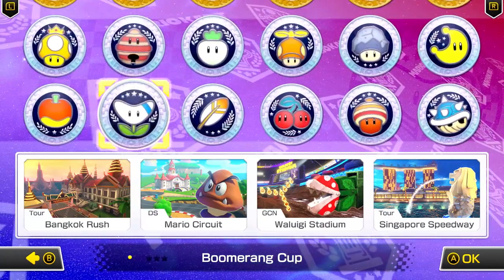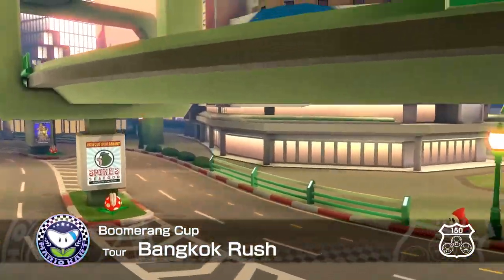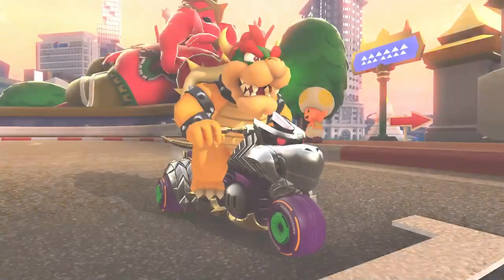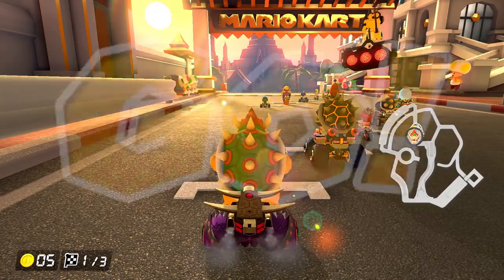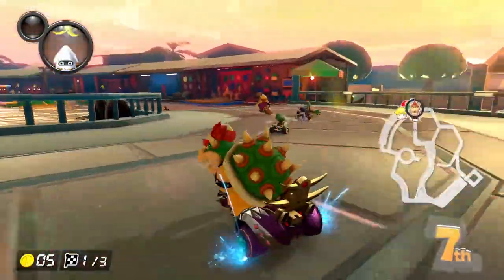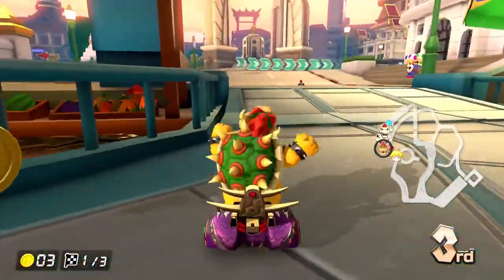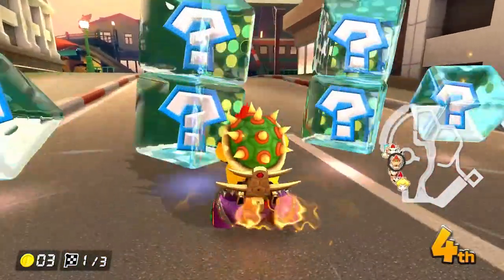Our first track is Bangkok Rush from Mario Kart Tour - this is the capital of Thailand and it looks so cool. I love the big elephant statues to the side. We're starting with Bowser here. We're racing over a shallow river with boats - this is amazing. I love city-themed courses. A green shell gets me though, not good.